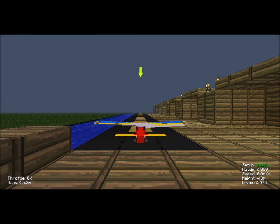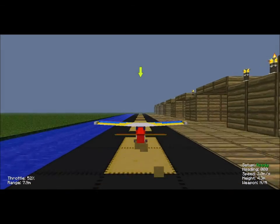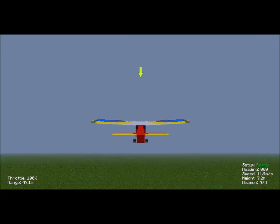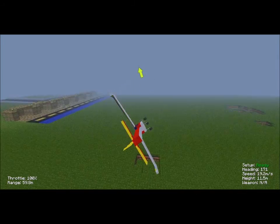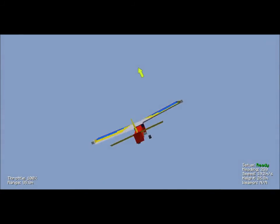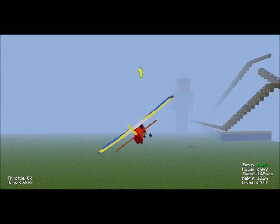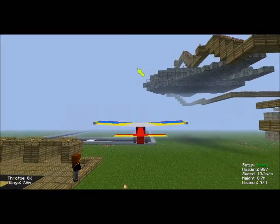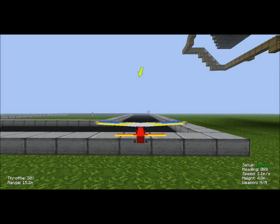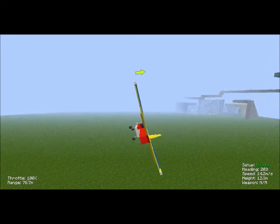The left arrow key is to turn left, right arrow key is to turn right, down arrow is to go down, up arrow is to go up, and W and S are throttle controls. I'm gonna line up on my runway and lift off — throttle up to a hundred and you'll just lift off. Then you're just flying around. I just crashed my plane by accident!